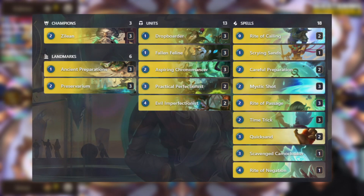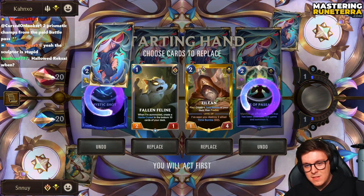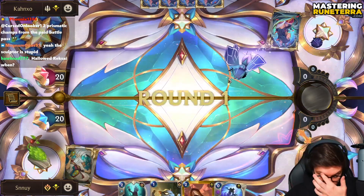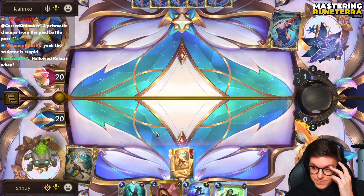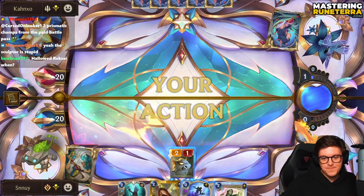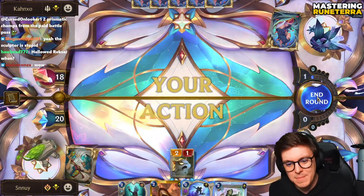A very good play to make here is just straight up getting right and using the old Zillion. Just dunking Zillion on turret 2 is what we're gonna do. Literally gonna dunk on the old man to get more Time Bombs. That's the play — that has to be it. That's what's gonna make the deck consistent.